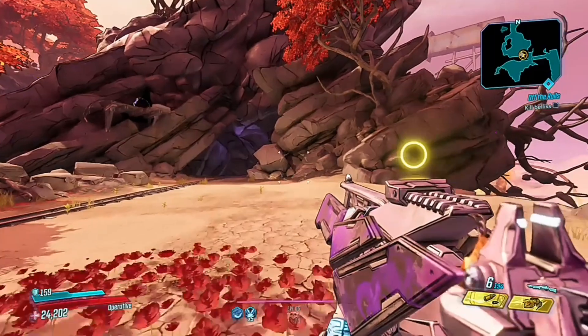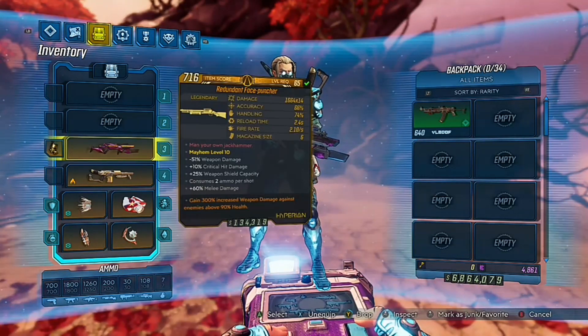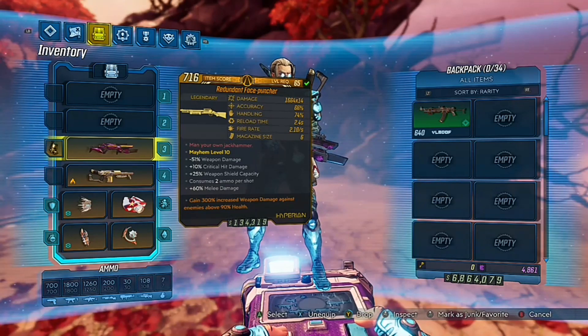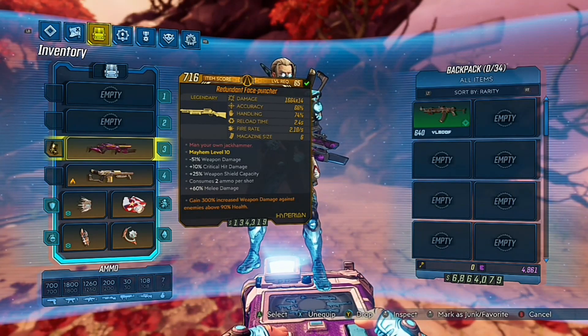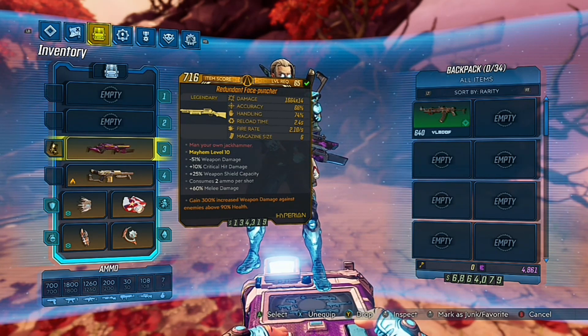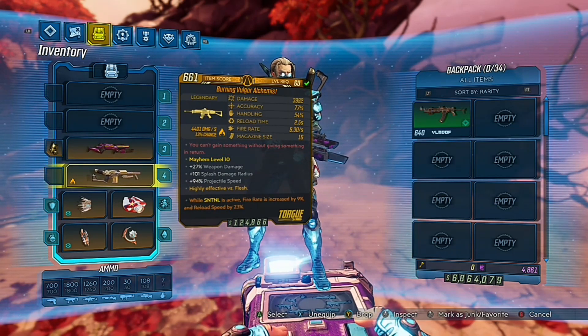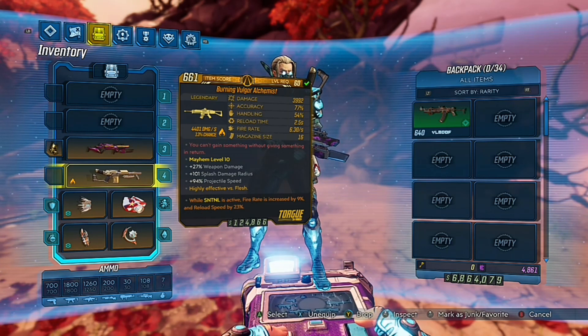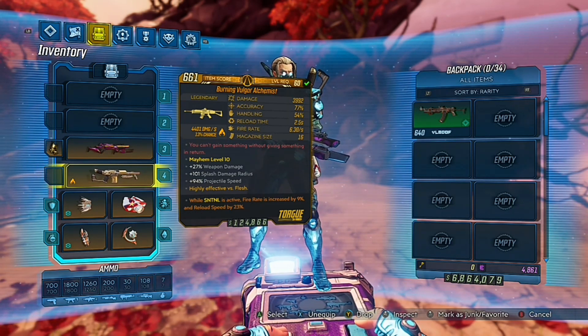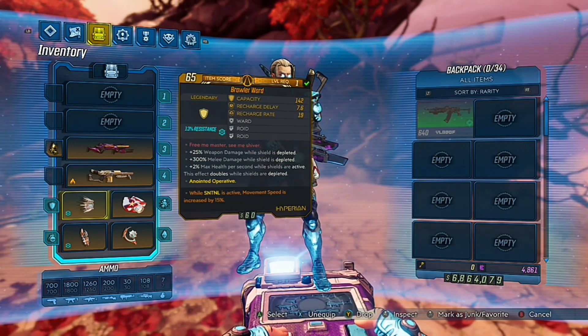Back to the video. We're going to be going over the weapons first and there's only two that you actually need. Your first weapon is everyone's favourite — the Face Puncher. This gun shoots melee and we'll get into why you need this in a second, but make sure yours comes with a 390 anointment and try to get the redundant prefix for more damage. Next up is the Alchemist — you don't need a good anointment for this, just make sure it's on level. The main reason we'll be using it is to break our Brawler Ward shield to get that extra 300% melee damage, which benefits our Face Puncher. I highly recommend your Brawler Ward is a low level and has the Sentinel movement speed anoint.